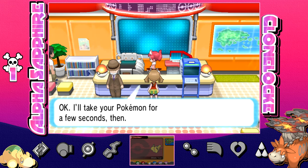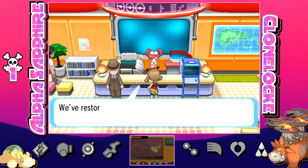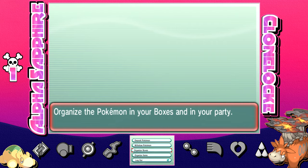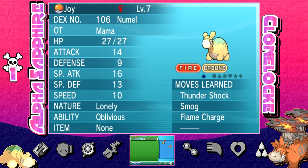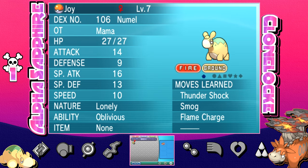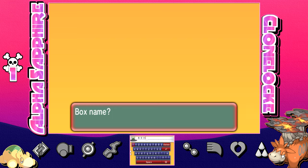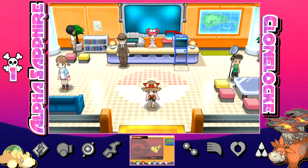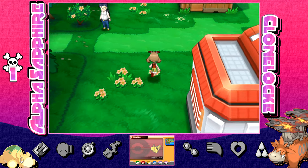I already cheated once — we don't need to cheat again. This'll be our Nummel box — where all our dead Numos and Camerupts go. Well, it looks like I'm going through this game with one Pokémon: one lovely Metamech. You got my back, Metamech, I know you do.